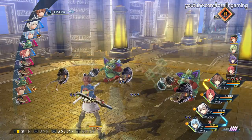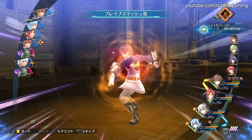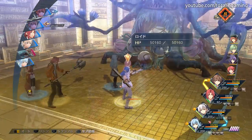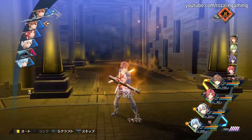Burning Heart will increase Lloyd's strength, defense, and speed by a medium amount, remove all status ailments and stat penalties, increase your party's BP by 1, and eventually provide a 15% heal over time once you upgrade it. At only 40 CP, it is a fantastic buff that you will want to make use of often.